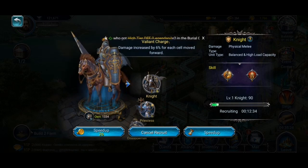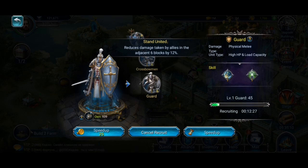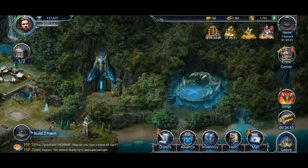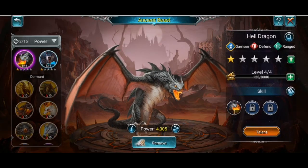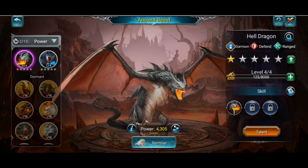For example, Valiant Charge: the further along you move the knight, the more damage it does — it also boosts morale. Then there's the Guard, which reduces damage taken by allies in the adjacent six blocks by 12%, so it makes sense to move more vulnerable troops like priestesses closer to the guards. As you could see at the very beginning of that battle, my Heldragon did quite a considerable amount of damage to all enemy troops.